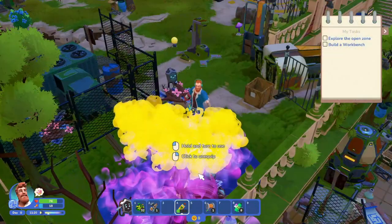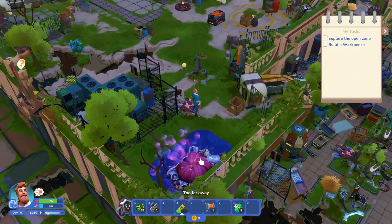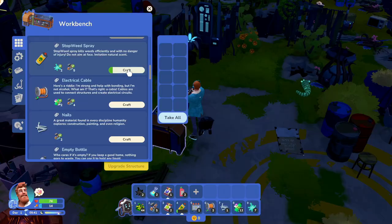Remember, to get all the upgrades you're going to need lots of ink and paper. The paper you find scavenging around, and you should be able to spray the plants or pull them up to get the ink.